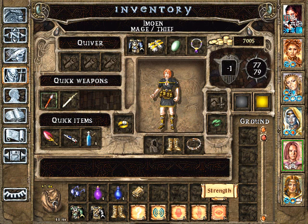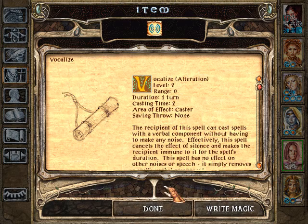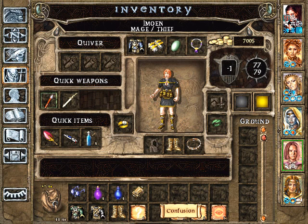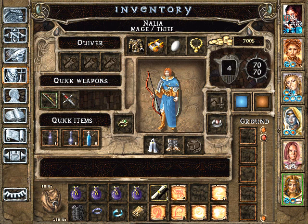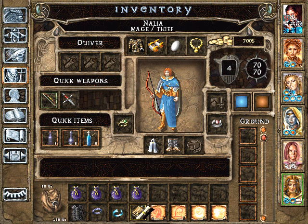Strength — good utilitarian spell. Vocalize — actually she knows Vocalize; it's been misfiled. Let's see if anyone already knows Vocalize. Confusion — she'd like that; we've seen that with the Umberhulks. Ghoul Touch — nope, another Touch Attack she's not interested in. Monster Summoning 1 — deprecated by Monster Summoning 2 or 3. No Alignment — not interested; I think she is but just doesn't have room in her book, so I'll defer that.